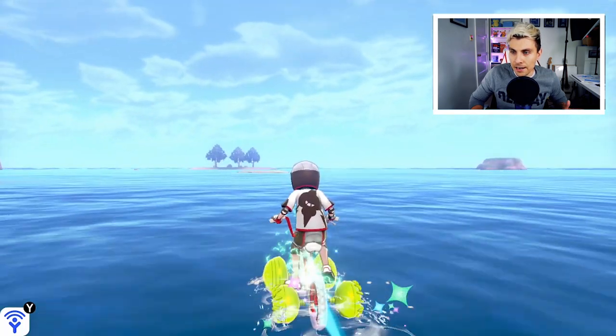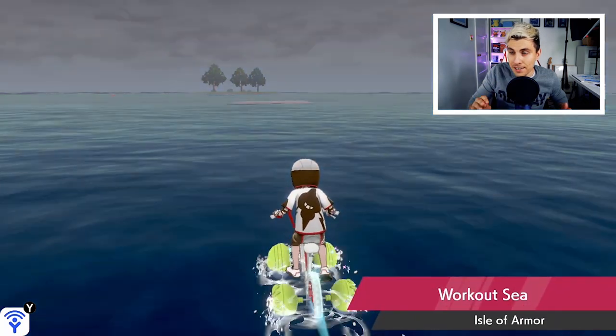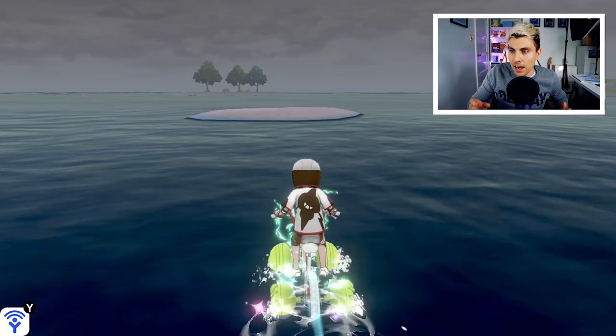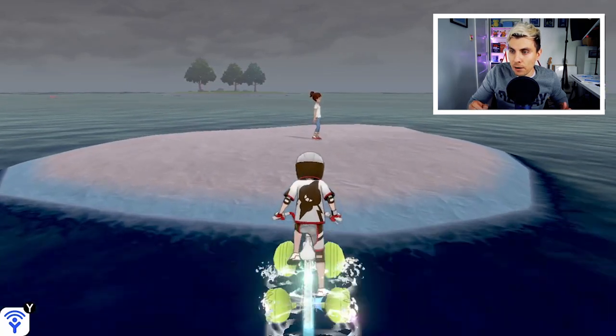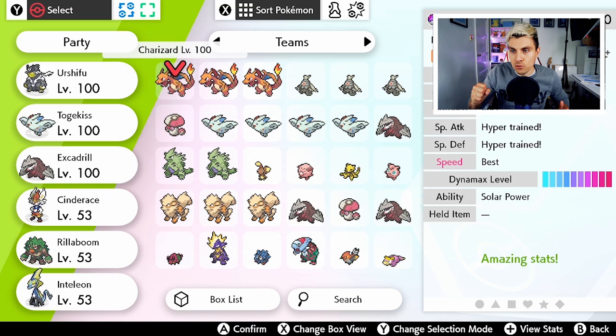Now what you want to be doing is heading out towards the island with the three trees in the distance, and there'll be a tiny little island just in front of that. As you can see, we are approaching it now. And as you approach, there will be an NPC character that you can see on your screen right now — this is the lady who will be able to reduce the EV training on your Pokemon.